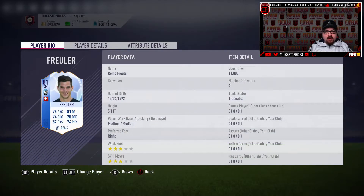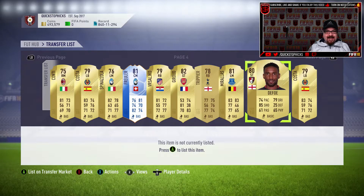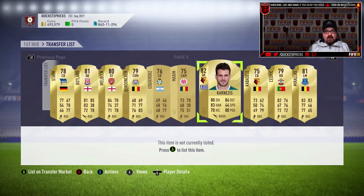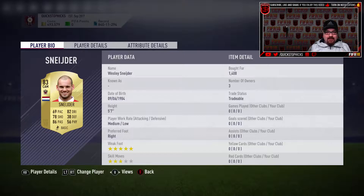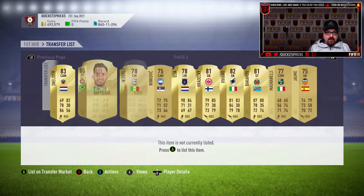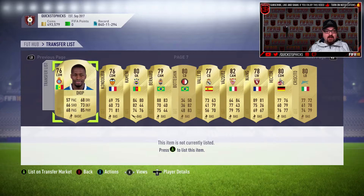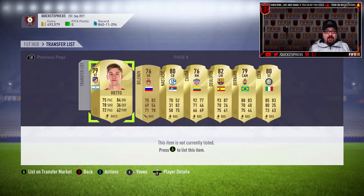I bought six or seven Froilers for 11,000 coins each, just in case they're needed for an SBC. I'll probably trickle a few off for around 12,500 and make 300-400 coins each. I bought them while they were at 11,000 rather than having to fight for them at 12,500 later. If I can just make my money back on a couple of them, that's fine — we might not make any coins on them if they're not needed.